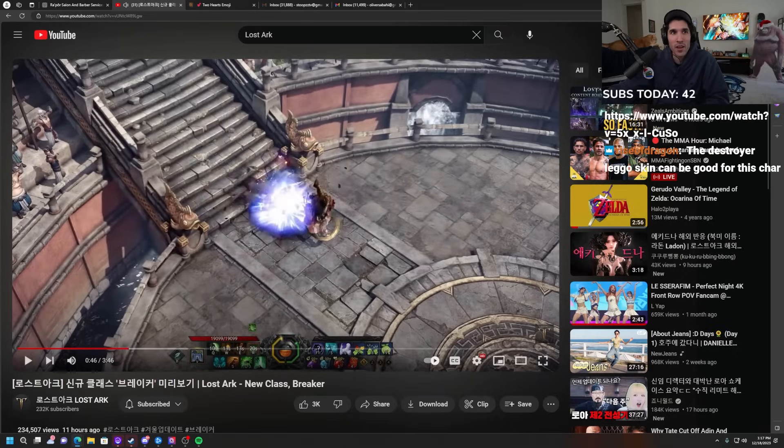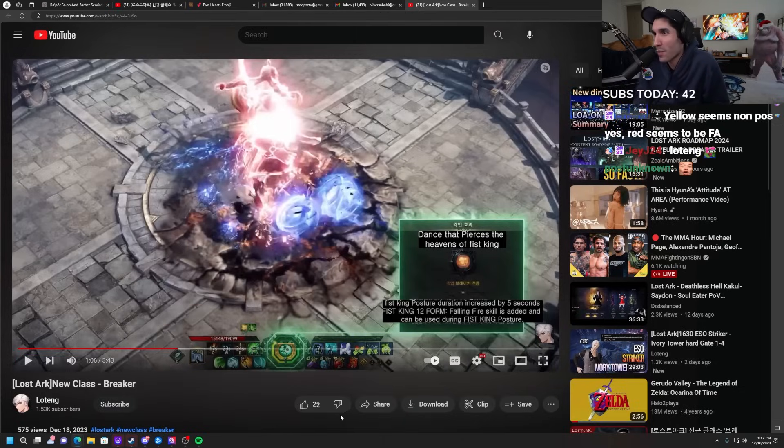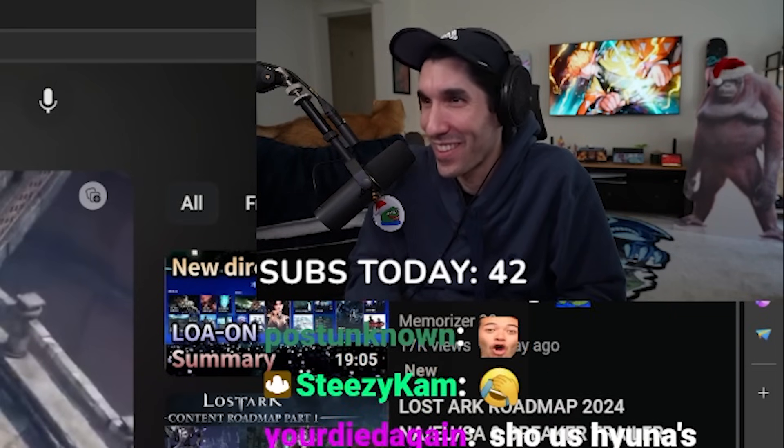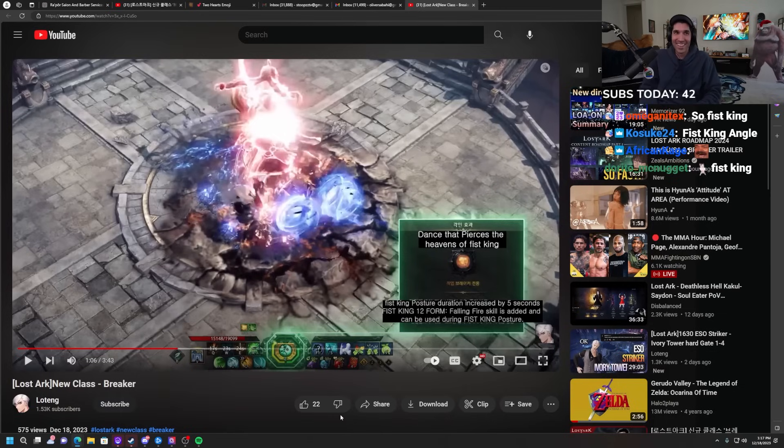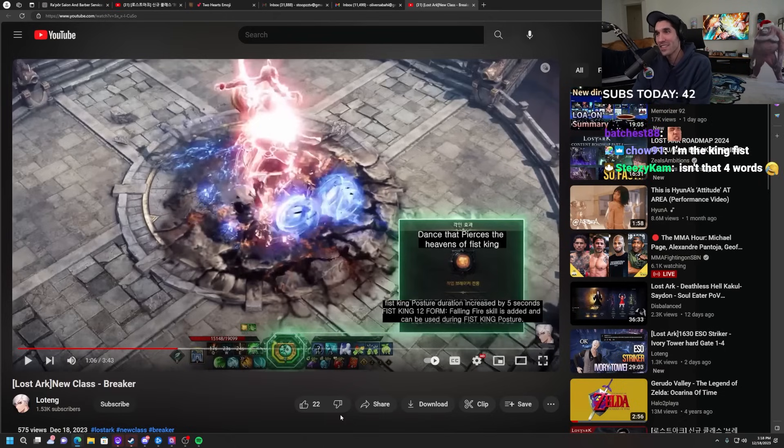Are you guys looking at the English translated version? 'Dance that pierces the heavens of Fist King.' Like, what the fuck? It's a Fist King angle. This is like Taijutsu, I guess? Fist King... Fist King posture duration increased by five seconds. It was so thoughtful of this guy to translate the video for us. This is just straight up from Google, I guess. Fist King 12 form. Falling Fire skill is added and can be used during Fist King posture.